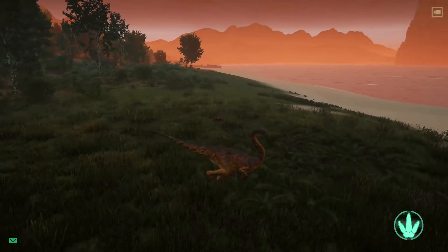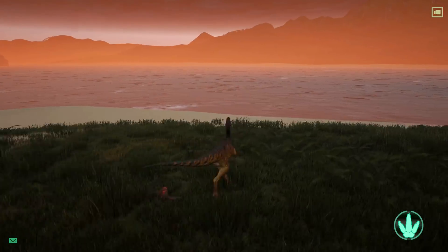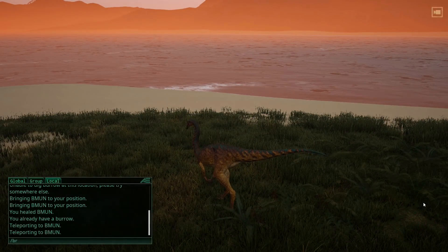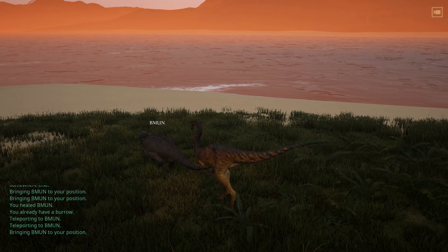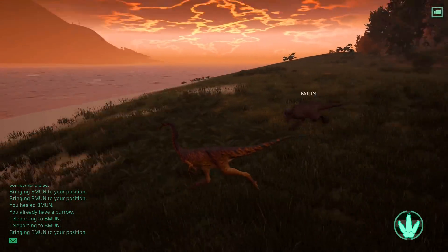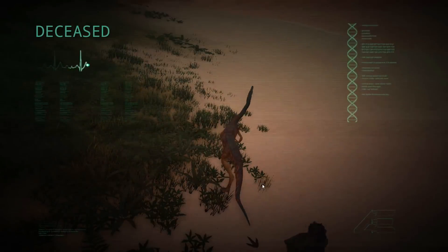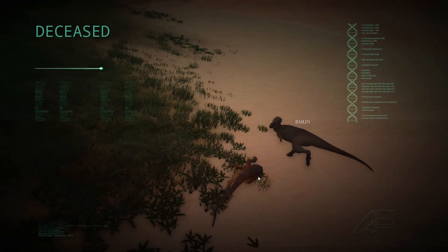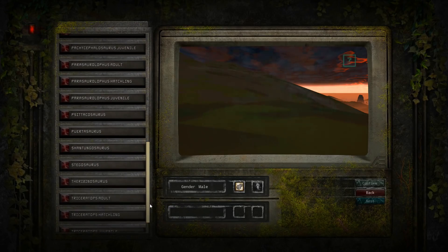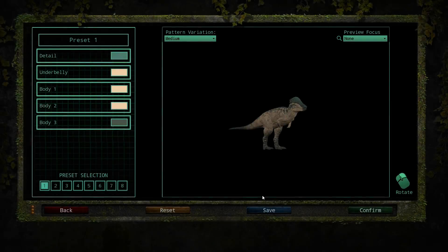Yeah, the Galli kick is retarded. You can spam it - I mean you could always spam it but it would never look that bad. Yeah, it looks retarded. I've got that turning bug where I'm like spazzing out on the spot. I almost killed an adult Suko with one of these - on my own, just behind it hitting it.